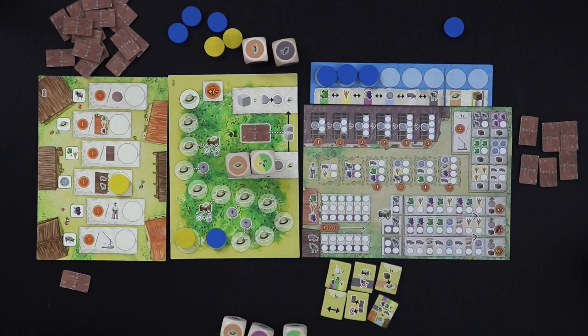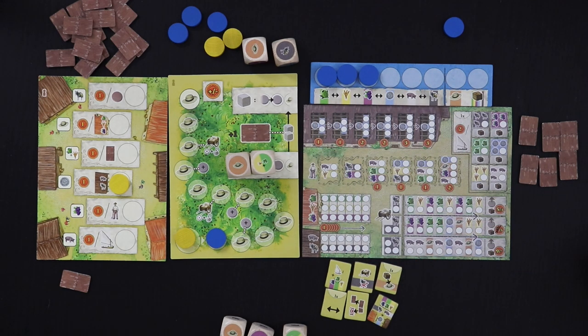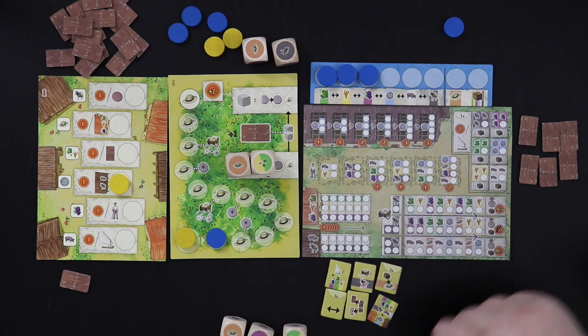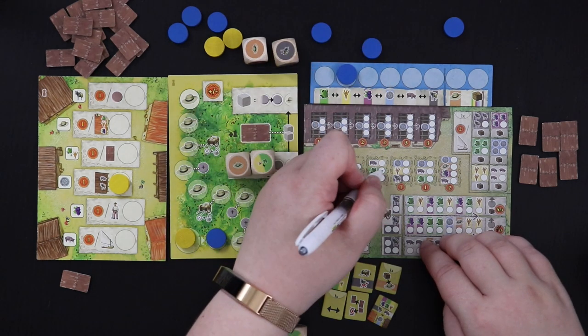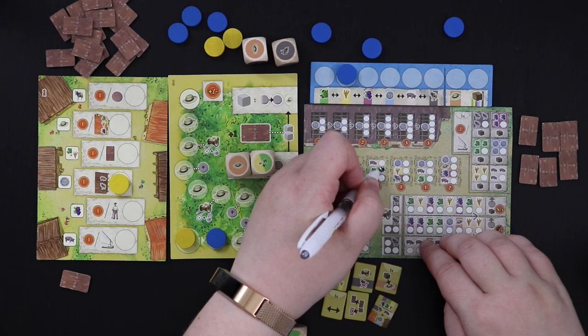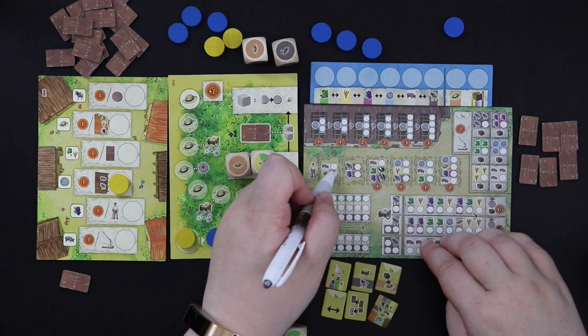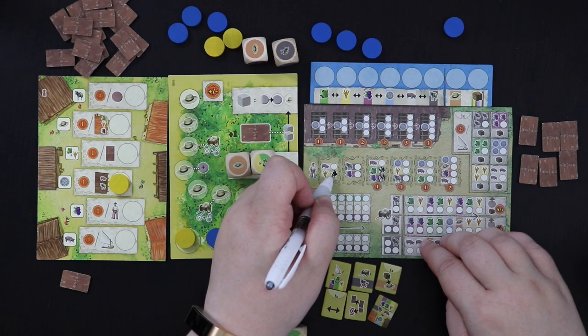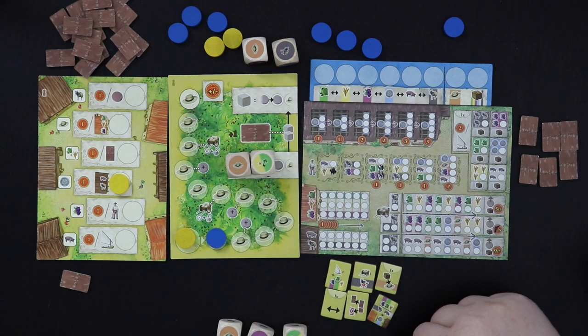There are a number of different ways to get points and little bonuses that we'll be exploring. For now, I have an olive, a grain, and a grape. I'm going to put the olive and the grape here on this helper space, so that all I need is a pig to get a helper. And then I'm going to put the wheat here. So I'm going to be looking for pigs so that I can complete a couple of helper spaces and get some bonuses as we go forward.